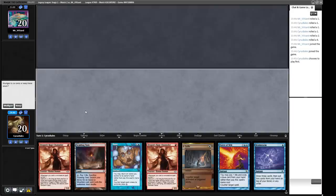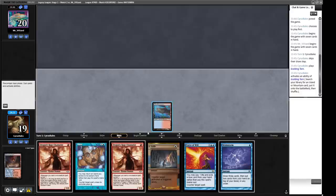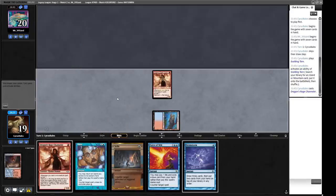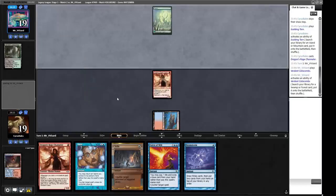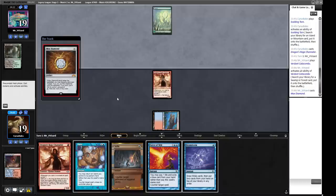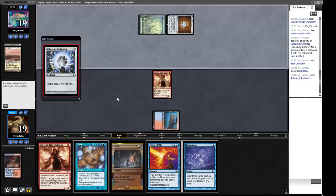This is a very classic Delver hand — a tempo hand. We have Dragon's Rage Channeler protected by a bunch of blue stuff. We only have one land, but our opponent doesn't necessarily know that and wasting a tempo player isn't always a good idea when they've already got a threat. Here's our Scalding Tarn — crack it, get Volcanic, play Dragon's Rage Channeler and pass. Our opponent plays Verdant Catacombs into a green source and a Mox Diamond. Then a Sphere of Resistance — I would like to say no to that.